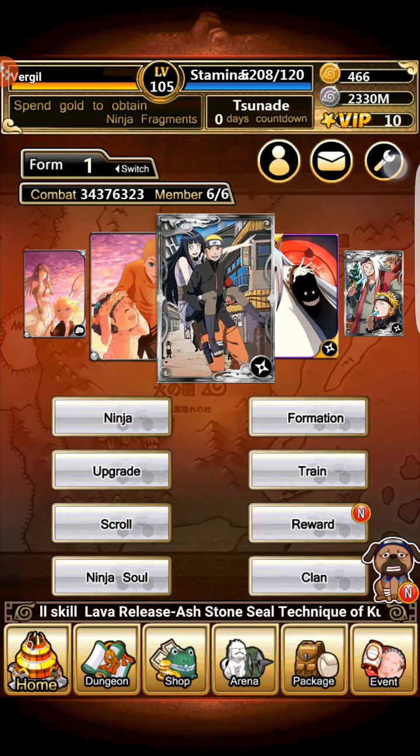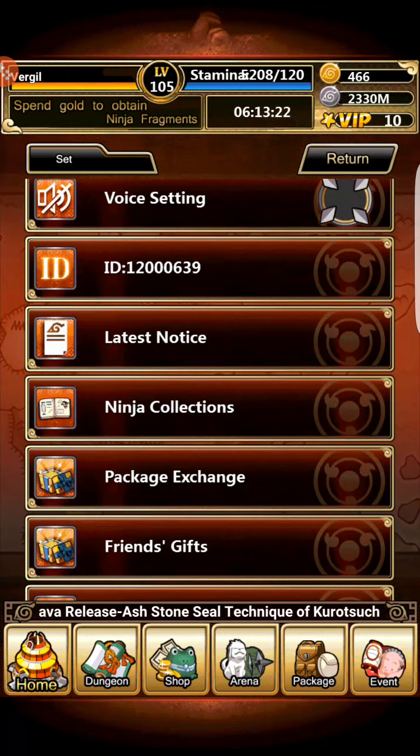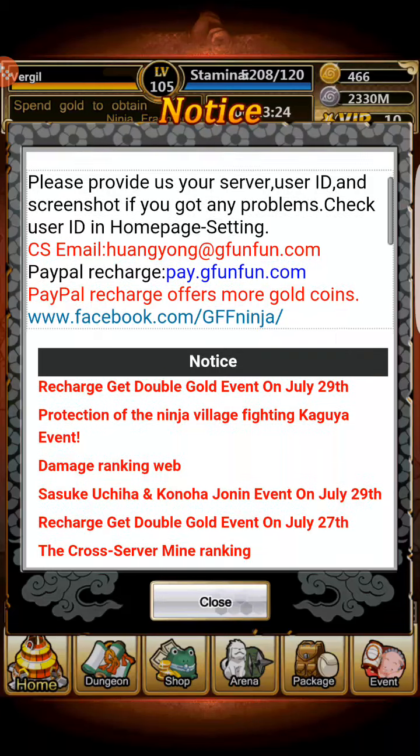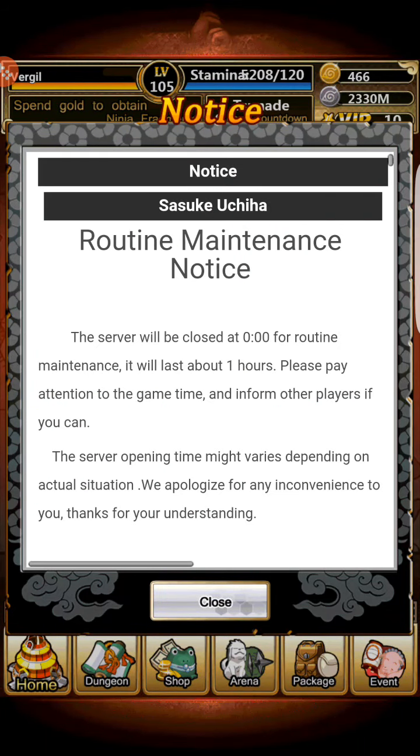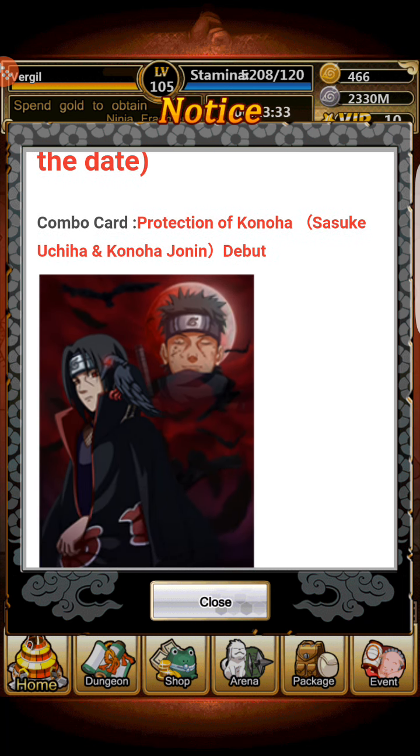So today is a special event — it's finally been released: the Itachi and Shisui combination card. I know it says Sasuke Uchiha and Konohana Jonen, protection of Konoha, but really it's Shisui and Itachi.